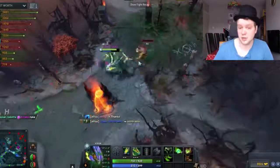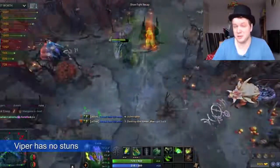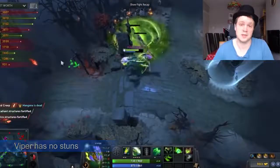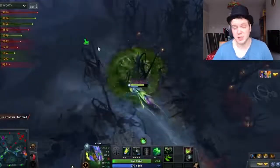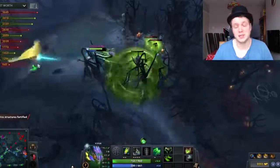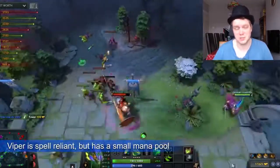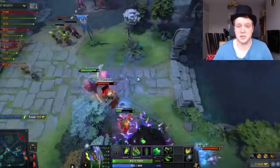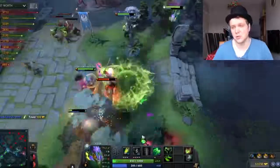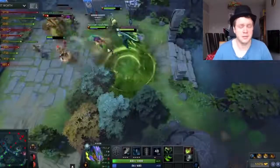On the flip side, he has no active disables which makes it difficult for him to approach targets, particularly because he has quite slow movement speed. He is reasonably kiteable and he has a small mana pool which means dishing out his spells can be a bit of a problem. Not to mention the hero is highly spell dependent. Those weaknesses can be exploited and used meaningfully against him.